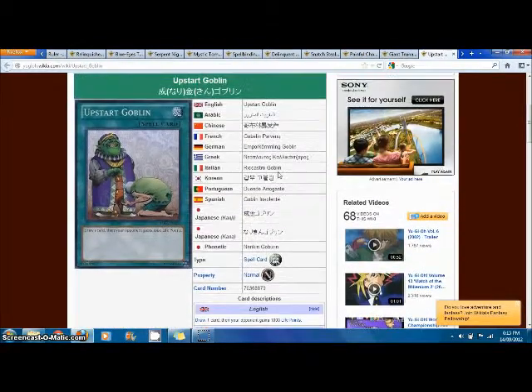Next we have Upstart Goblin — draw one card, then your opponent gains 1000 life points. It's a very infamous card in Exodia and Final Countdown decks. It came out in this set originally and it's a really cool, fun card.